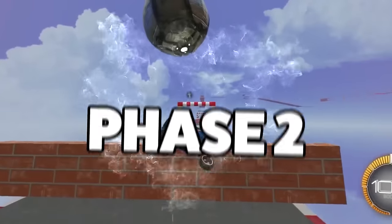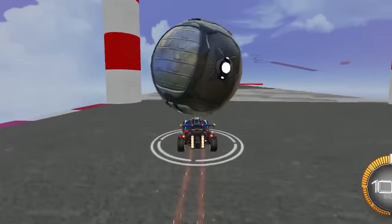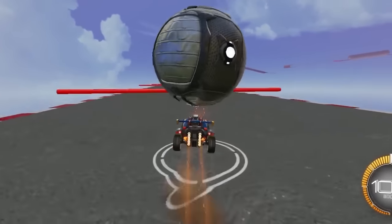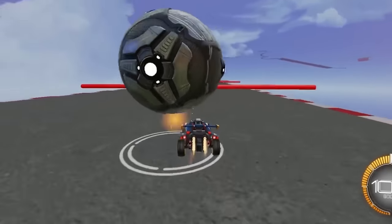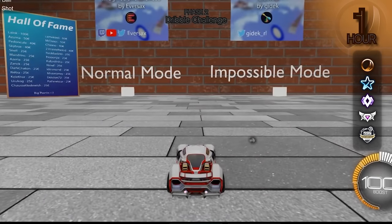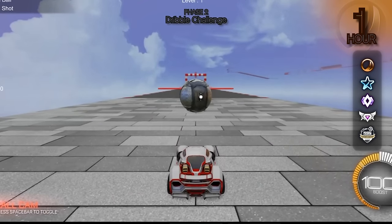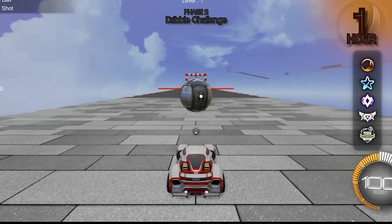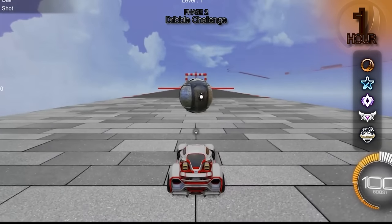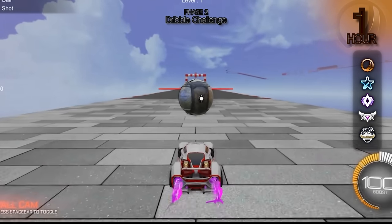And now we move on to phase two, which is a dribble challenge. Each player will get three minutes on the Eversacks dribble map with the goal of making it as far as possible before their time runs out. Next up, I want you to do a dribble challenge. You have three minutes and you have to get the ball to the next checkpoint, but it can't touch the ground — if it touches the ground, it resets.